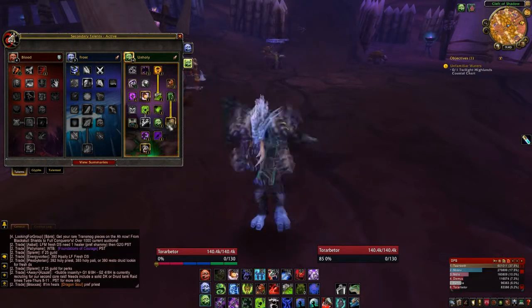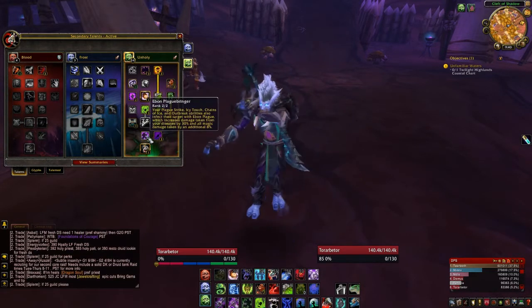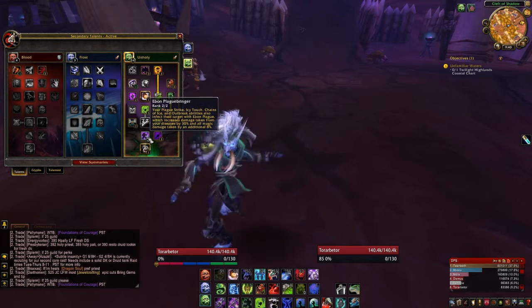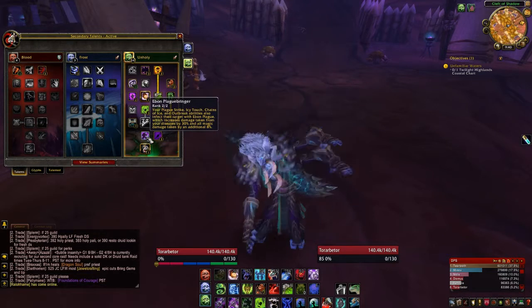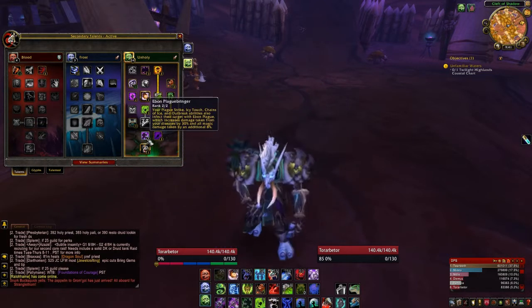Anytime Dark Transformation pops, even on trash, you want to use it because it's not a big cooldown — all it costs is a rune; the hard part is getting it to proc. Ebon Plague Bringer makes your Plague Strike, Icy Touch, Chains of Ice, and Outbreak also infect the target with Ebon Plague, which increases damage taken from your diseases by 30% and all damage taken by an additional 8% — very good for every situation.